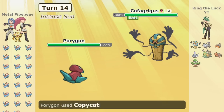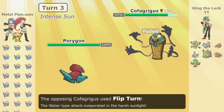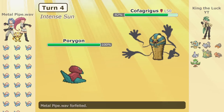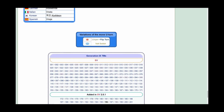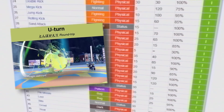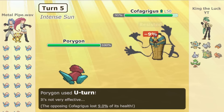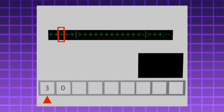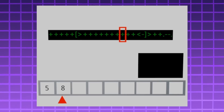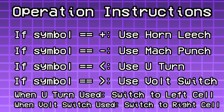So that's the plus and minus symbols finished, and we've also guaranteed our code can run forever if necessary. Next: the left and right arrows. The corresponding moves are U-turn and Volt Switch — Flip Turn won't work in Desolate Land. Just like before, the head will use the move, it will fail because of Wonder Guard, and then the cell will Copycat it. There's no way to force a switch to a specific Pokémon in battle — you can either force a random switch or give the player a choice — so the operator will have to manually select the appropriate Pokémon in the next cell over. As part of the instruction set: whenever U-turn is used, switch to the cell on the left; when Volt Switch is used, switch to the right.